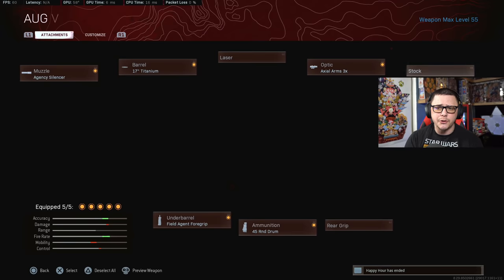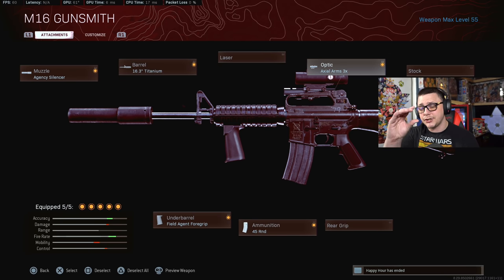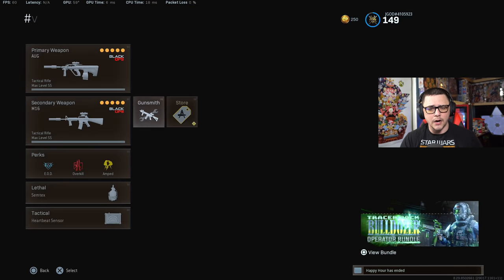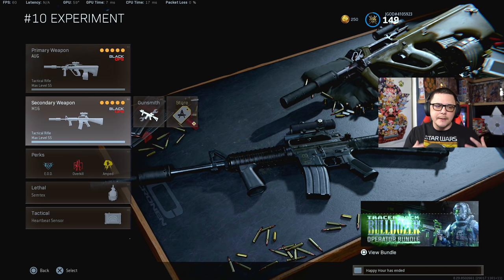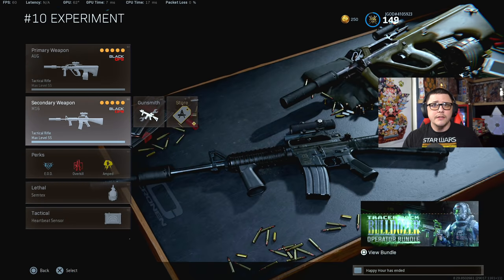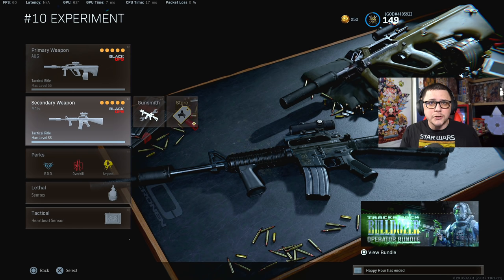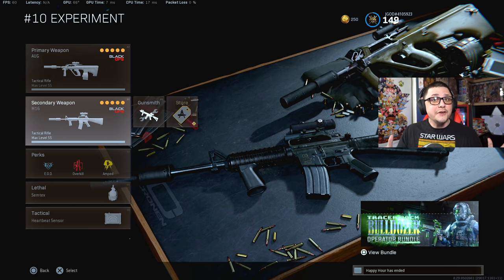For the M16 it's pretty much the exact same class setup for the same reasons. The biggest difference is you don't have a default optic to swap out, so you have to put on an optic unless you want to run iron sights. Which one is better? In my opinion, in terms of consistency at range the M16 is a little bit better because it has more of a vertical recoil spread, whereas the AUG spreads out a little more so you're more likely to miss around the target. But they're both good and viable — they just have the inconsistency that burst weapons have at range.